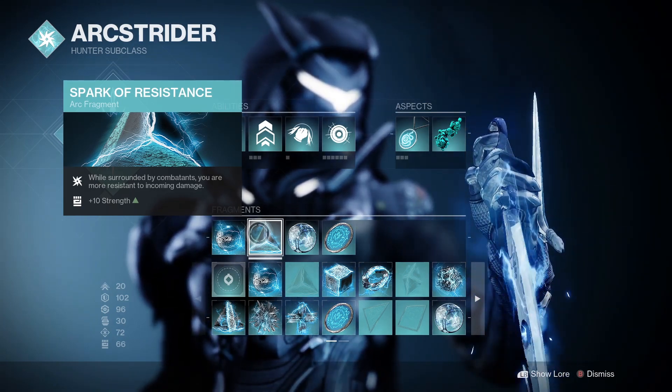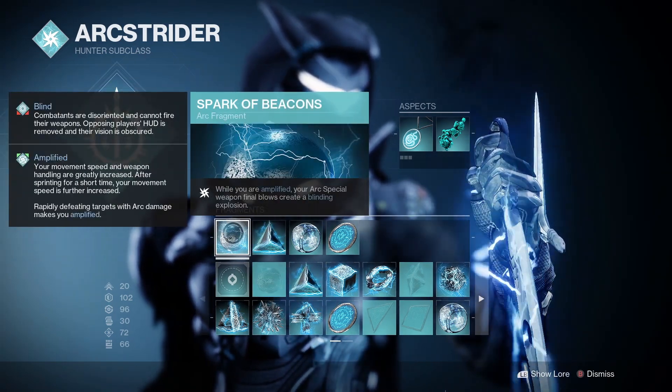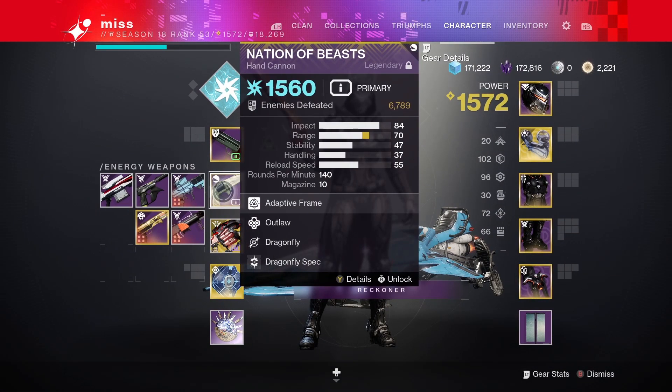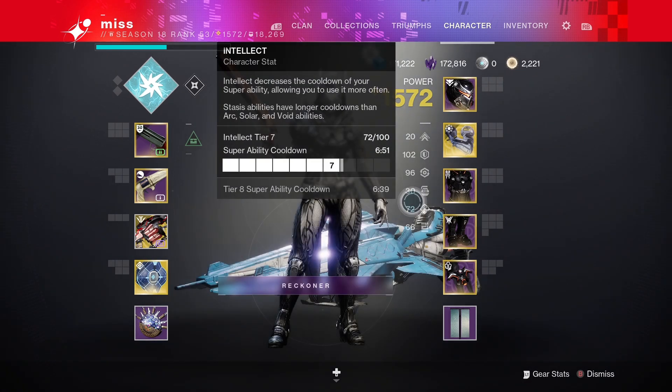While Amplified, your special weapon final blows create a blinding explosion. Since you're always going to be Amplified, if you equip an arc special weapon — like Forbearance — it'll start making blinding explosions constantly, which is insane.